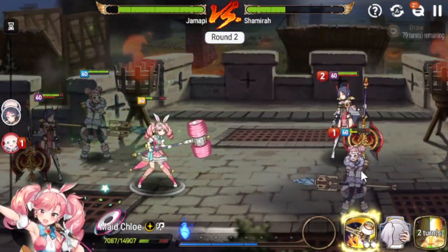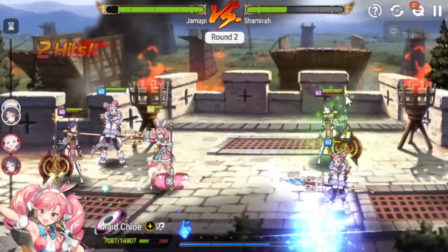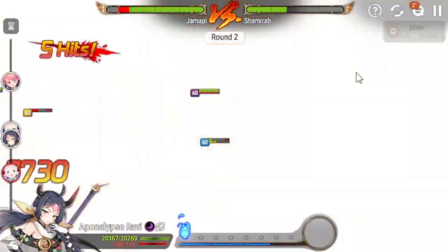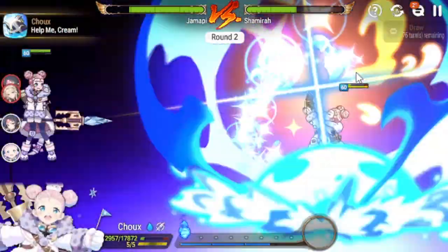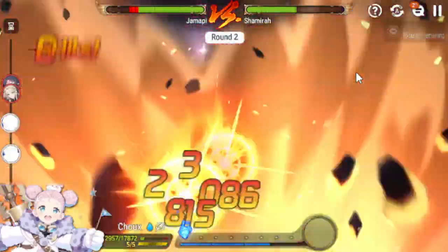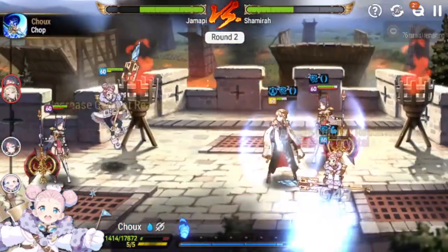Hello, how may I help you? Can I stun you? No, I cannot. And now Conqueror Lilyas is going to get revived — oh, not good. And the provoke — that's not going very well.